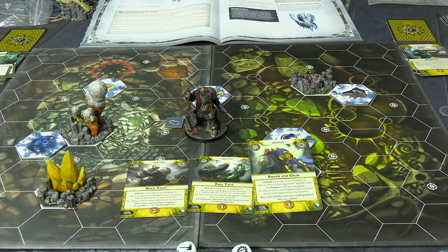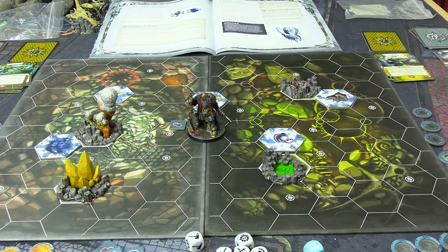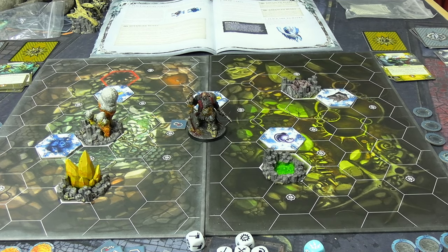The final result: Farstriders ten, Black Powder's Buccaneers nine. Although Black Powder is the last man standing on the table, on points he did not win. And that's going to do it for another Warhammer Underworlds video. Thank you for watching — please like and subscribe, consider becoming a channel member, pressing the thanks button, or checking out the channel sponsor. See you next time!